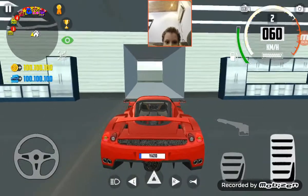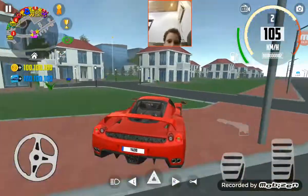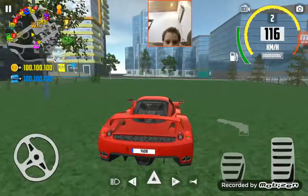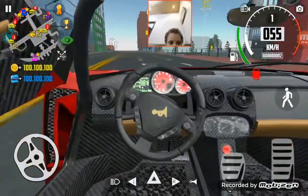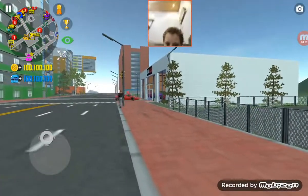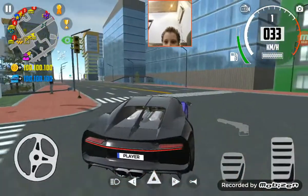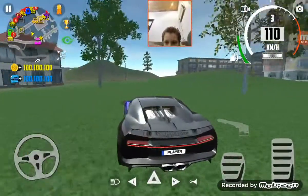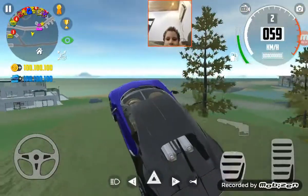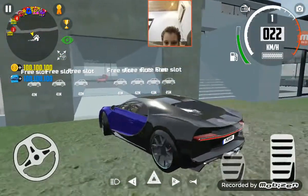Okay, now we're going to unlock the Bugatti and end the video, because my little boy is going to take me out of the video and I can't buy all the cars. There you go — we might have got it. We're putting it into the mansion and we're going to end the video.